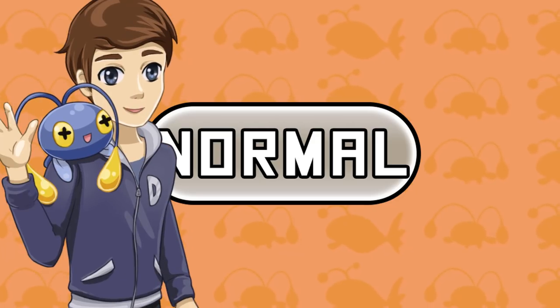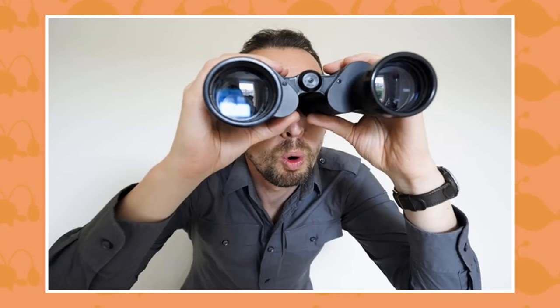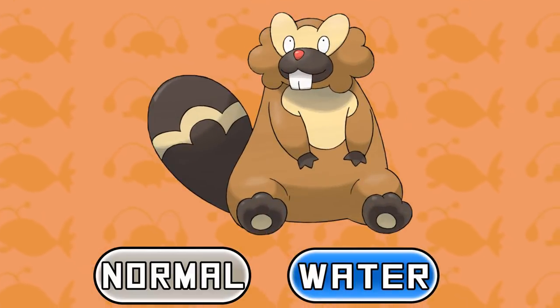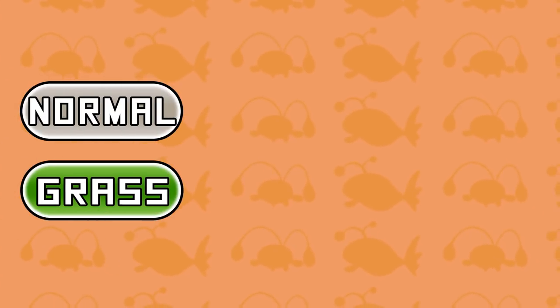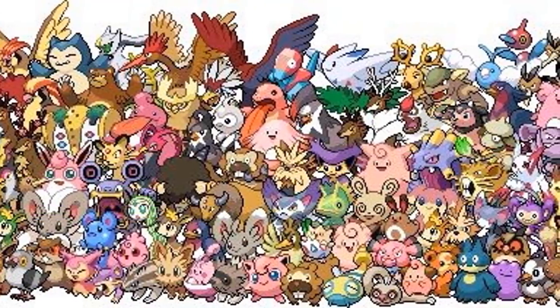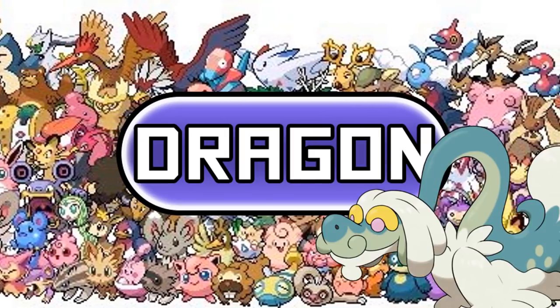Okay so first off, let's talk about the Normal type. Currently there are only 4 unique type combinations in this category. The only Normal and Ground type Pokemon is Diggersby. For Normal and Water, we have the Pokemon Bibarel. And one generation after this Pokemon debuted, we had the unique typing of Normal and Grass, and the Pokemon that represent this type combination are Deerling and Sawsbuck. And finally for the Normal type, we have a Pokemon that is also part Dragon, and that is of course Drampa.